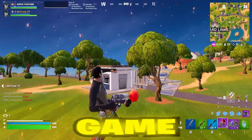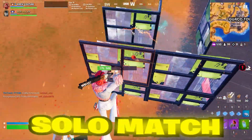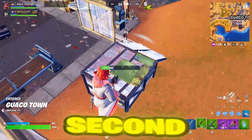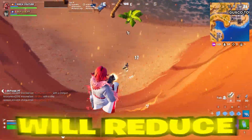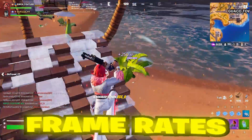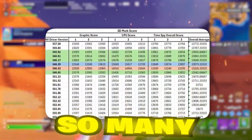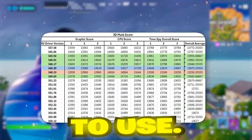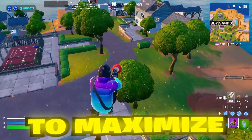Fortnite is a highly competitive game, and having the right settings along with the optimal drivers can make a huge difference in your gaming experience. Whether you're battling in a solo match or a team-based mode, FPS plays a huge role in keeping gameplay smooth and responsive. A good driver will reduce input lag, improve frame rates, and allow your GPU to run Fortnite with maximum efficiency. With so many NVIDIA driver versions out there, it can be tricky to know which one to use. Let's break down the six best NVIDIA drivers for Fortnite to maximize your performance.